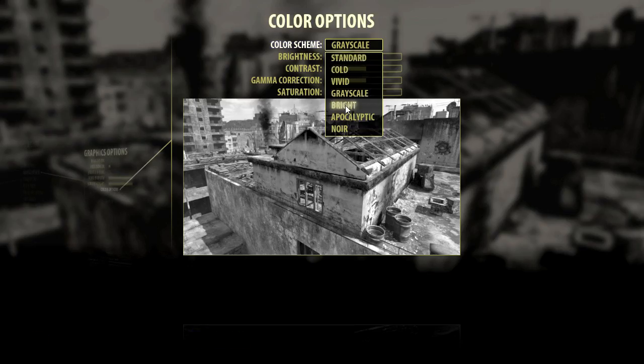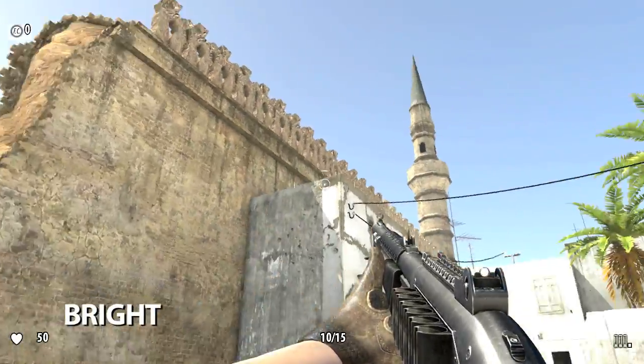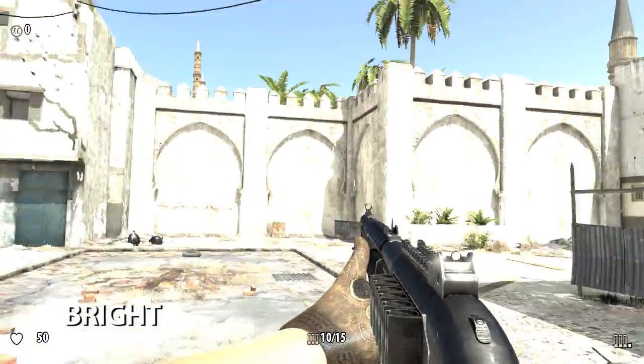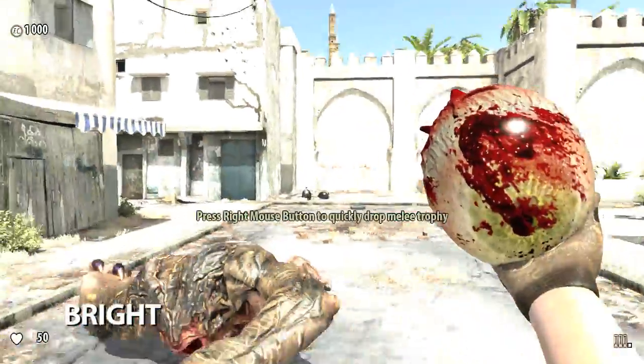The bright color scheme raises all four settings with gamma correction getting the biggest boost. Areas of the environment that were already relatively bright are really blown out in this scheme. And you start to understand why Sam wears sunglasses most of the time. And SPF 700 sunscreen.